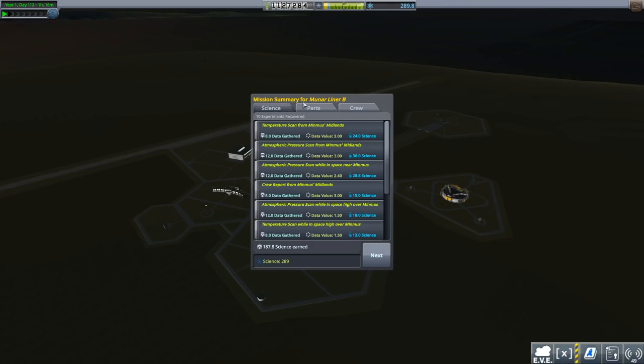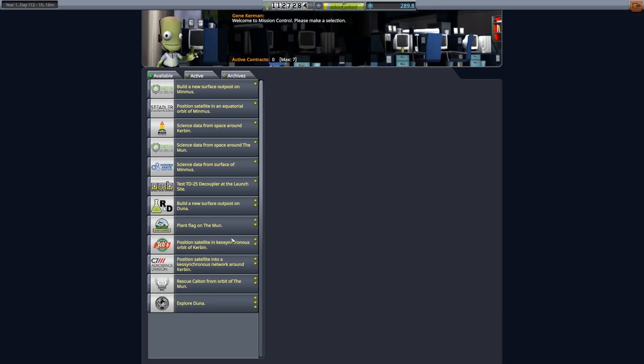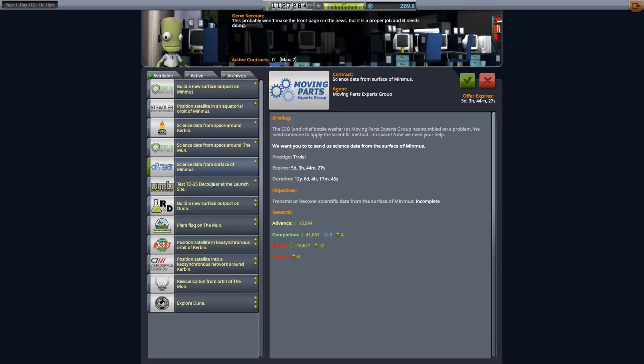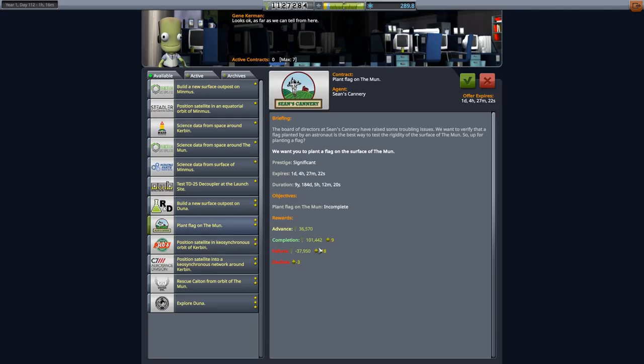And here we are back at the Space Center. Moon Aligner B has brought back enough science — we've got 187 on top of some more I just did from orbital maneuvers with EVA above Kerbin. That's given us enough to spend on at least another node and quite a fair amount of money. So let's see what our next mission is. Plant Flag on the Moon — so again we've got to have a Moon Lander for that. We can get more funds from these missions: science data from around Kerbin and the Moon, from the surface of Minimus, etc. Duna is quite far away and we don't really have a Duna Lander yet.